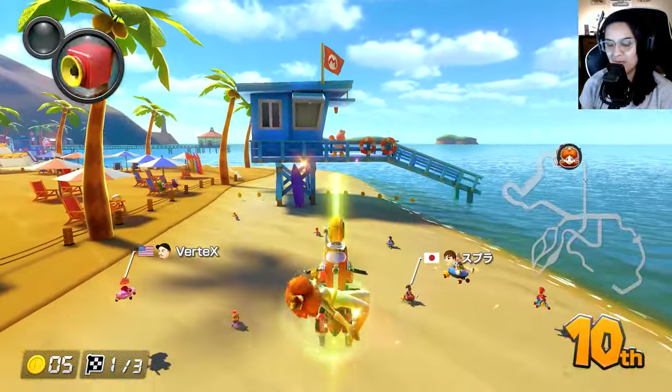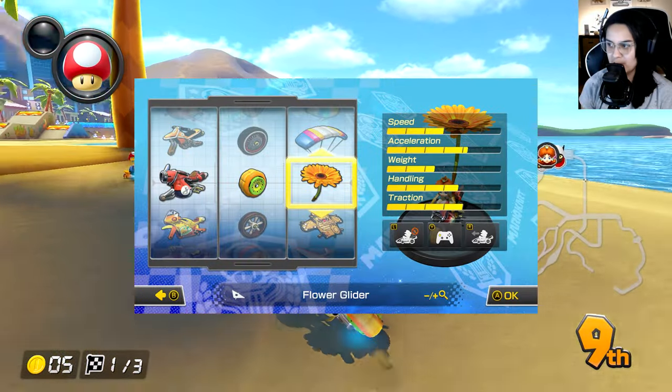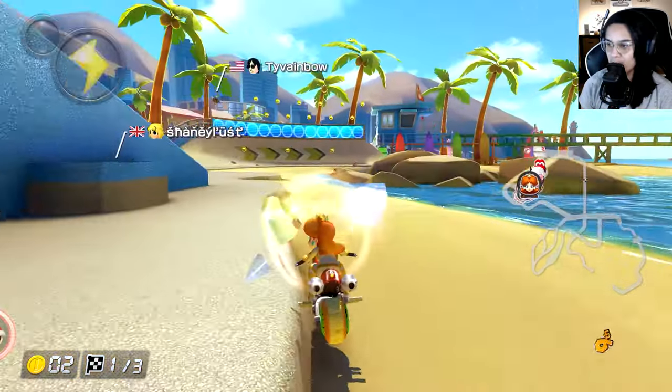We're starting with the Inside Drift Combo. We got Daisy, Comet, Sponge, and the Flower. I ran into that. We said this is for the aesthetics, and it is a very good-looking combo.